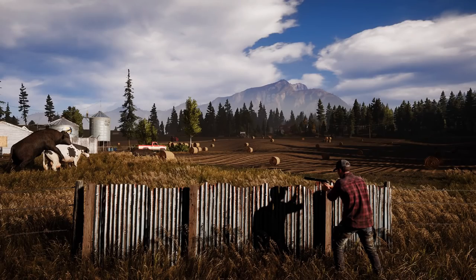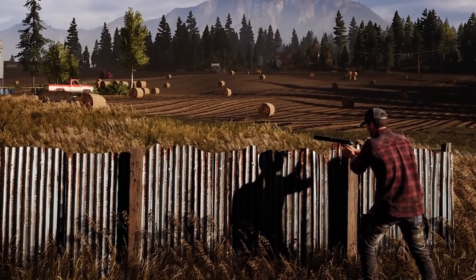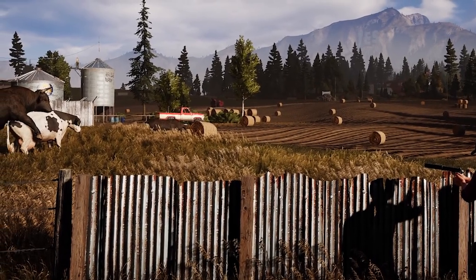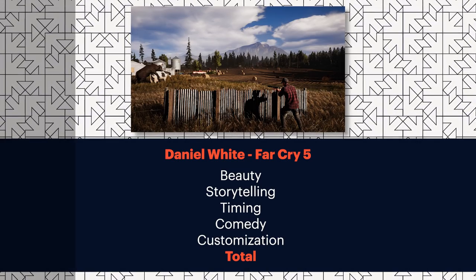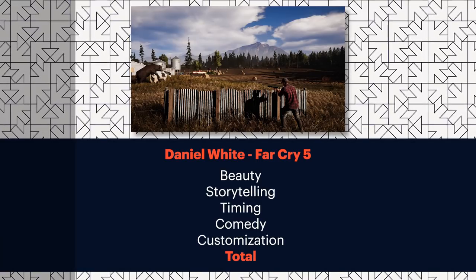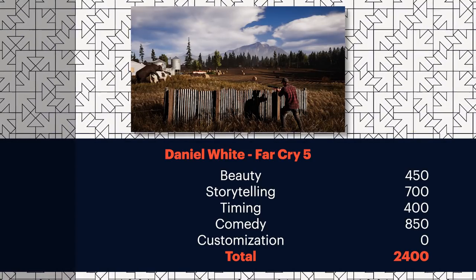I think there's a lot of comedy here, but there is storytelling in the fact that the man by the fence is really engaged with what is happening. The story I'm telling myself is that was either his cow and the neighbor's bull has infiltrated the pen, or maybe he's in love with the cow and sees this as competition — that's why he has that gun and he's ready to blow his load of bullets. We've got to give it up for timing. The humping is funny, but the fact that they made it not the center of the picture makes it funnier. Excellent work. Daniel White, thank you for your submission.